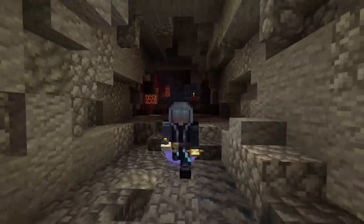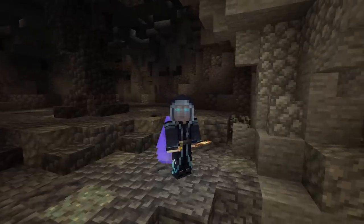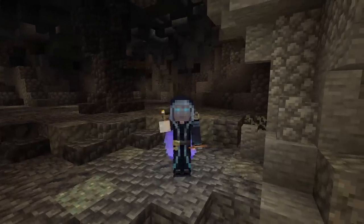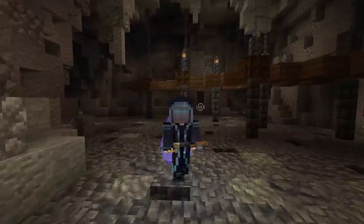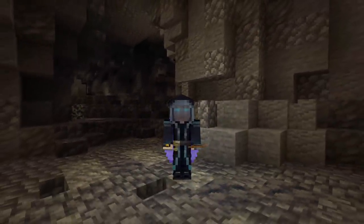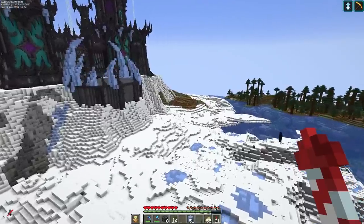My goal now is to get to the minimum viable product — the MVP. I want to basically say 'I'm playing Decked Out,' and as soon as I can't play it, I'm going to do the thing that's preventing me from playing. The MVP means I want to be able to put my shulker box in, go into the dungeon, get a compass, explore, find my artifact, bring it to the exit, and get out. From there we'll just start adding more.